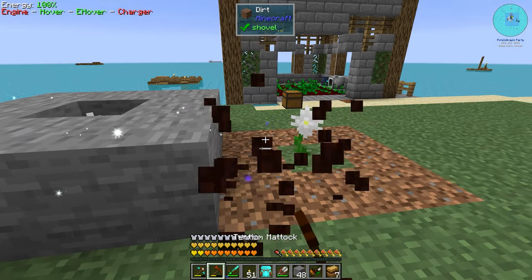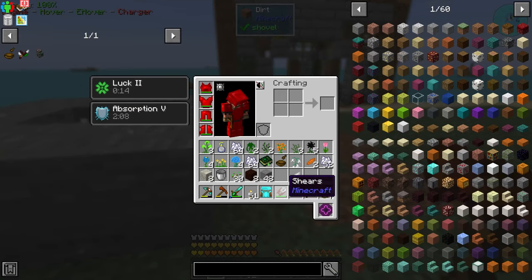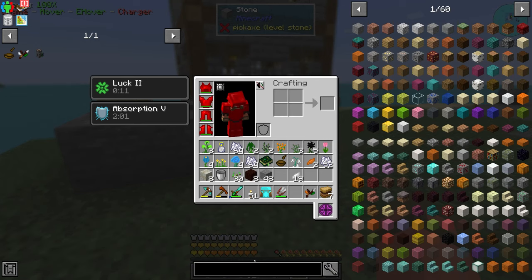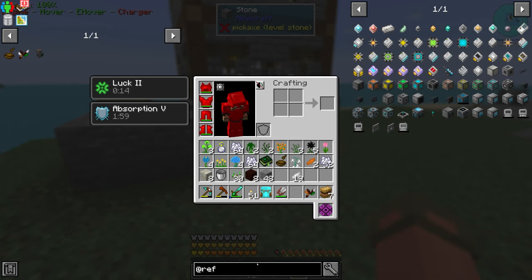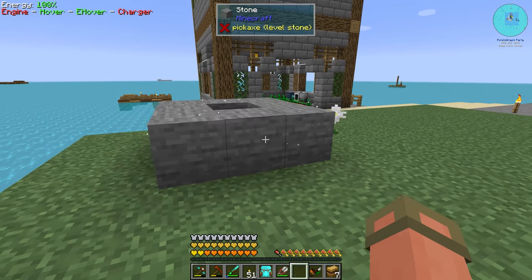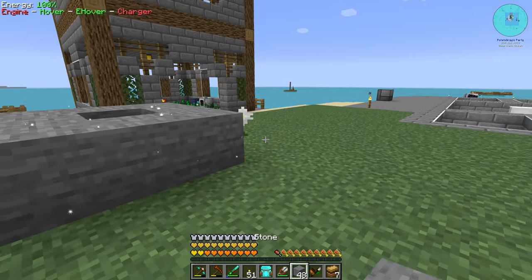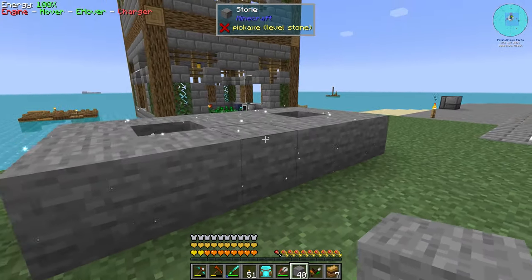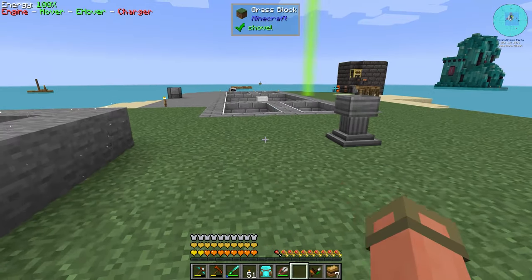Basically you just tell it to look for blocks that are different and break them, then replace them with other things. It's very easy to do, especially with Refined Storage's constructor and destructor. Very easy to do. I don't know how much living rock we're gonna need, or wood, so I'm just gonna keep it rolling.